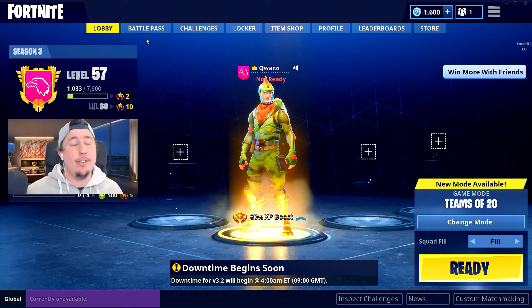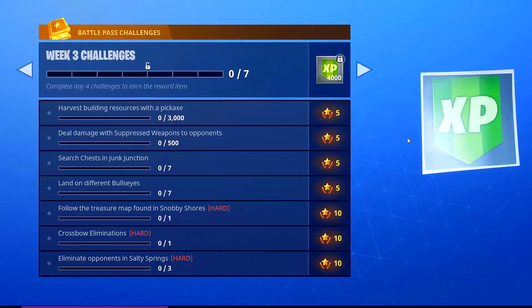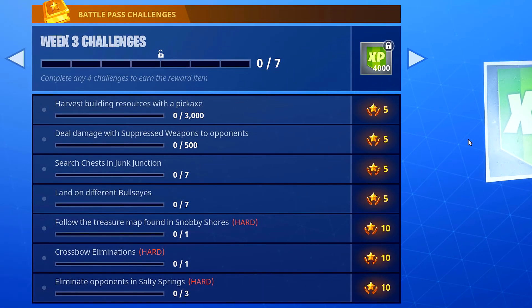What's up guys, welcome back to another Fortnite video where I'm going to be showing you this week's challenges — week three. Let's get straight into it and see what the challenges are. You've got harvest building resource with a pickaxe — you don't necessarily need my help to do that, that's pretty standard. Deal damage with a suppressed weapon to an opponent, search chests at Junk Junction, land on different bullseyes.